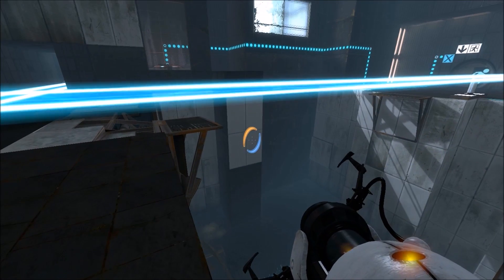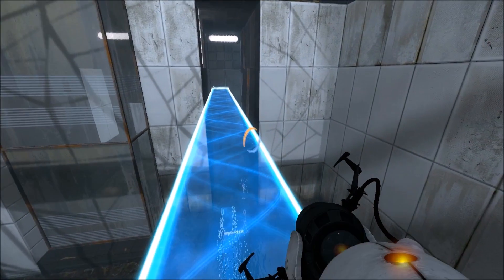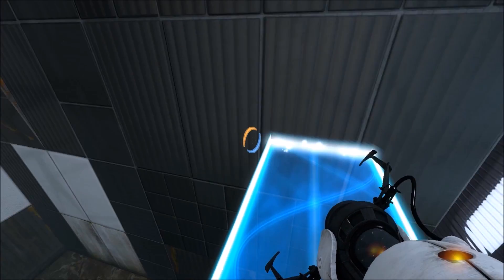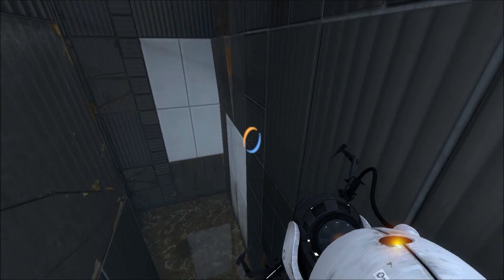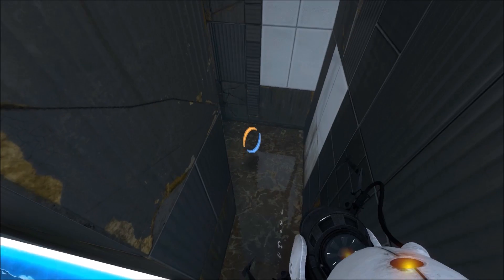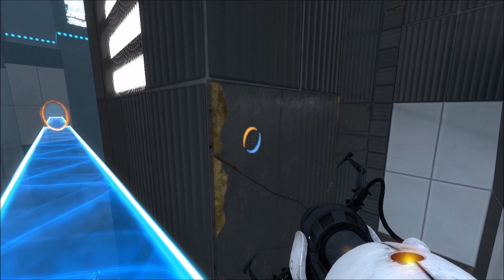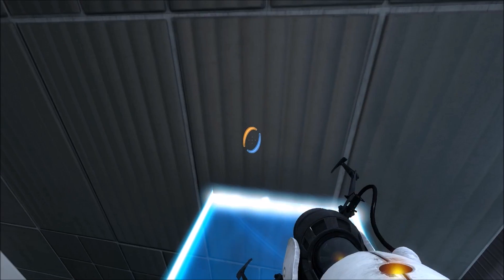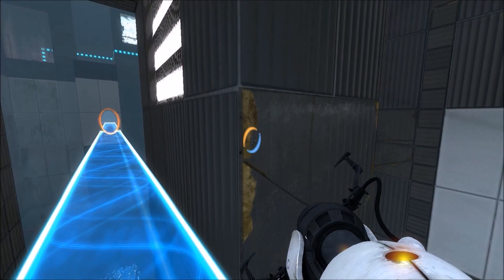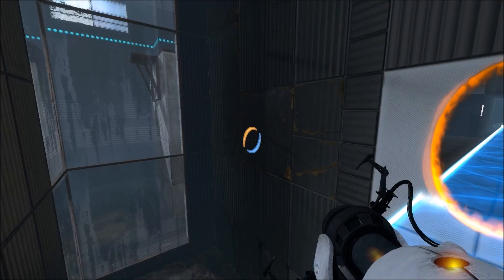So if I place a portal here — where am I going to be walking to now? What do I do? I love this! Because if I do that, I think if I shoot a blue portal, that would just get rid of the gear — that would be a point here. Oh, that still works — I'll just run it.